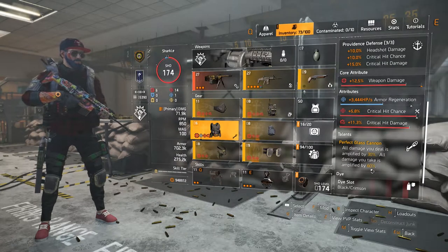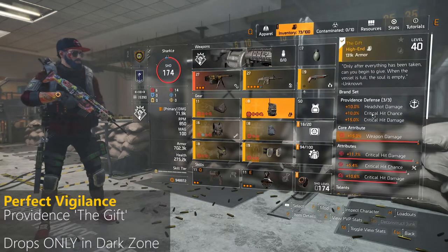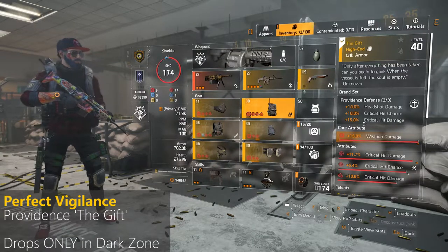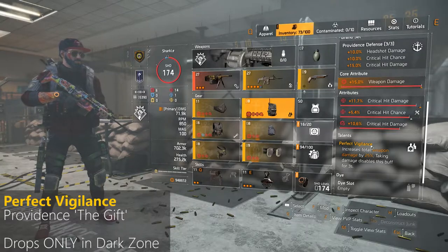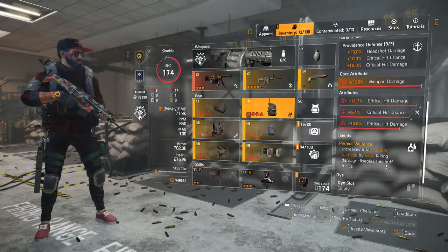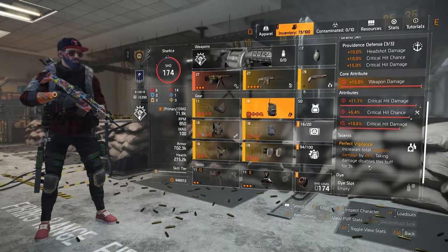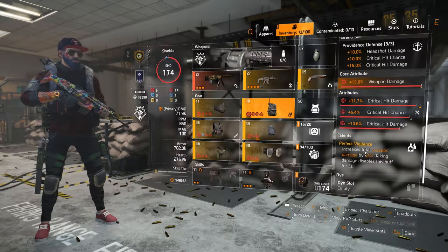For the backpack, I'm currently using a named item — it's also Providence — called The Gift. This one drops only in the Dark Zone. It has Perfect Vigilance, which increases total weapon damage by 25%, but taking damage disables this buff for 3 seconds. The normal Vigilance has the same weapon damage bonus; the buff is just disabled for 4 seconds instead, so it doesn't really matter if you have Perfect Vigilance or normal Vigilance.